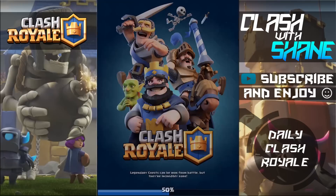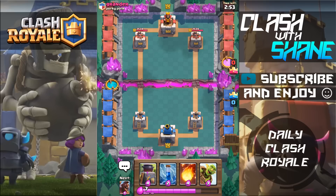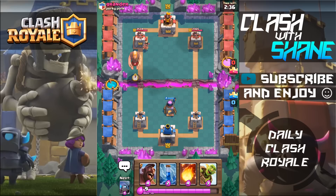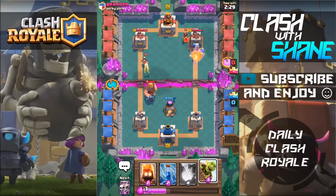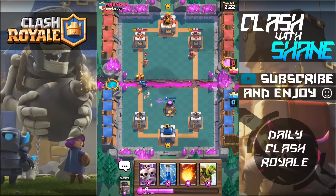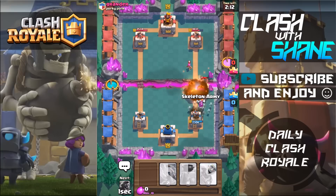Let's go ahead and do one more battle with this deck. Facing off against Grandeur Porky Pork — some clan names are just so hilarious. We have the Furnace in our starting hand, go ahead and start with that. Let's Hog Rider this side here, Mini P.E.K.K.A. right here. That Wizard is going to do work to my Hog Rider. We're going to Fire Spirits this Princess while she's distracted. We have nothing to answer this Wizard, so let's go ahead and Fireball it. We'll Skarmy the Hog Rider.